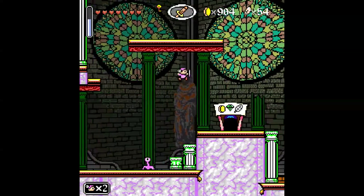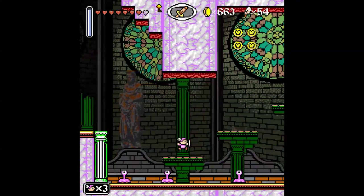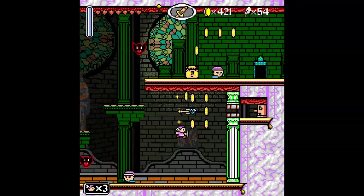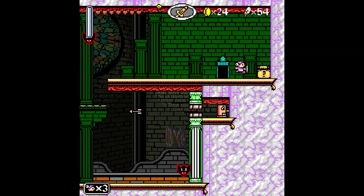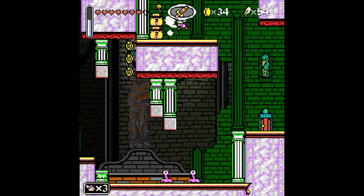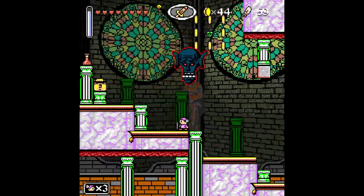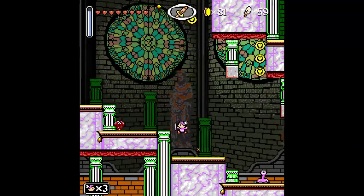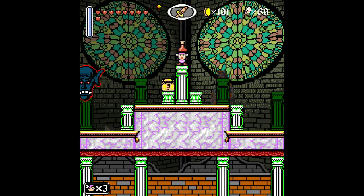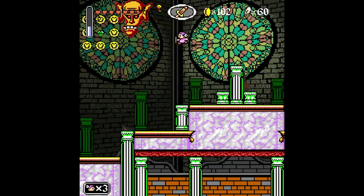There we go. Have I replaced that life I lost foolishly trying to go through that hidden area? Still in cathedral land. Oh, another health upgrade — nice. So it seems like there's some health upgrades that are basically forced, you're not gonna be able to miss them, and some that are hidden away. We're starting our second bar of life there, number nine. These guys don't actually do half a heart of damage — that's kind of surprising.